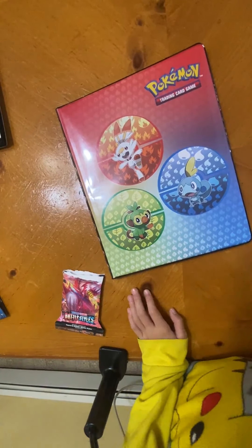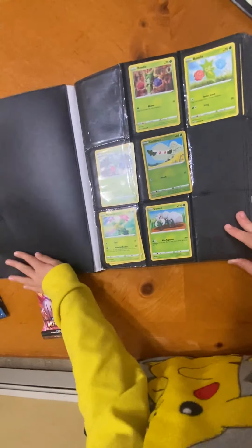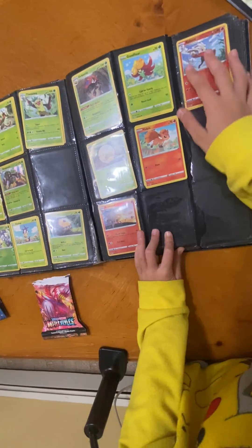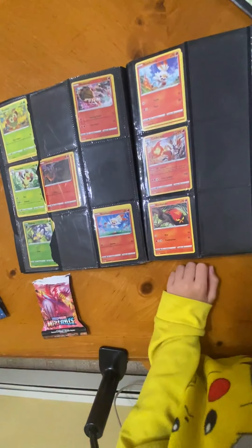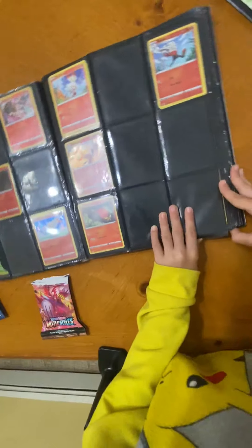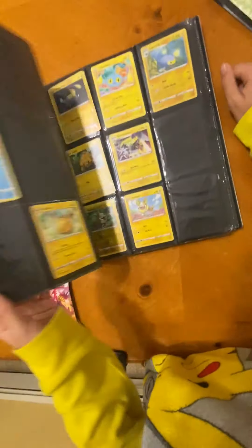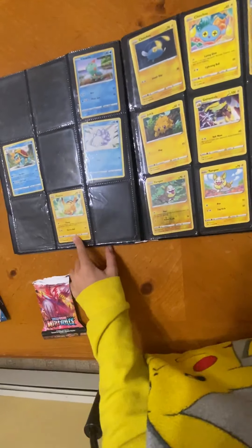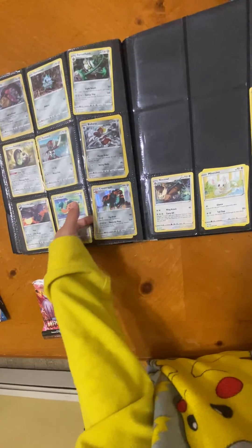All right, we got some guys added to the binder. Now I want to show you this — this is my Sword and Shield binder, my Sword and Shield collection. I got a lot. As you can see, I kind of ripped it because I was angry one time, I don't know why. I got a lot — there's Scorbunny the rabbit. Here's Lapras's Dream Max, Pikachu — that's one of my favorite Pokemon. I have two of these guys — I can't believe they do 220 damage, they could be a mega Pokemon.